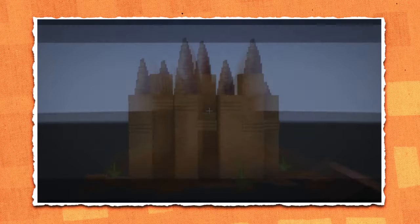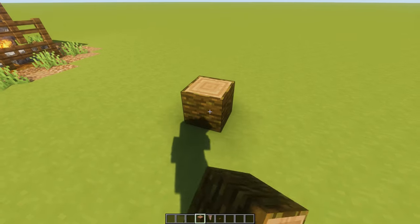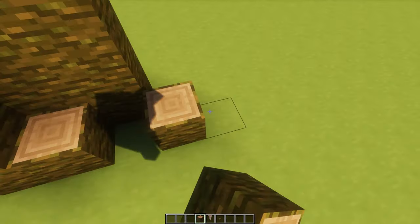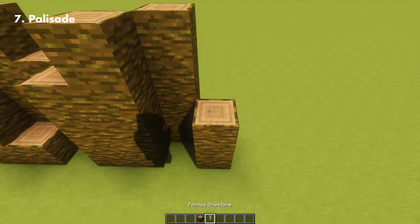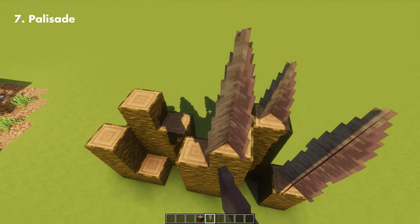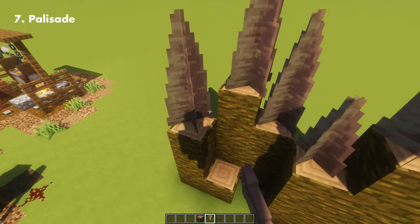This next one is already featured in my dripstone build hacks, and I hate to recycle it in this video, but I had to show it because it fits the medieval theme. This one is a palisade, and here I'm using jungle wood for the walls to match with the dripstone textures I'll be placing. You can use spruce or dark oak, but I prefer the jungle one just because the colors are almost alike.